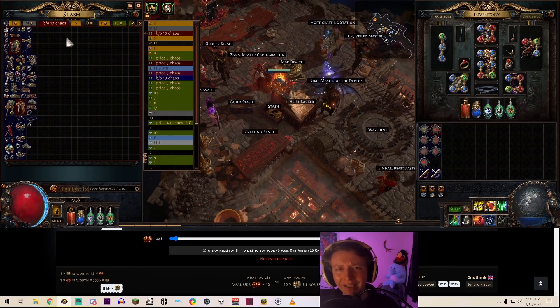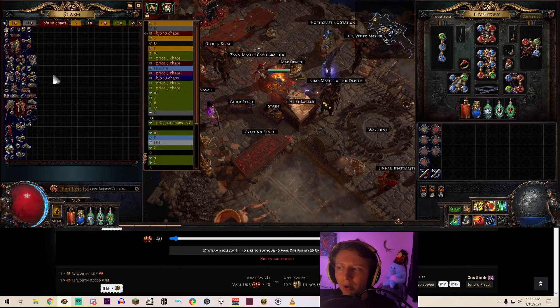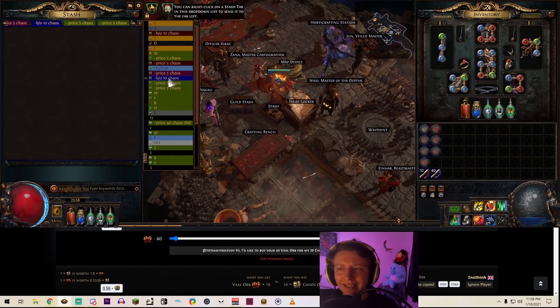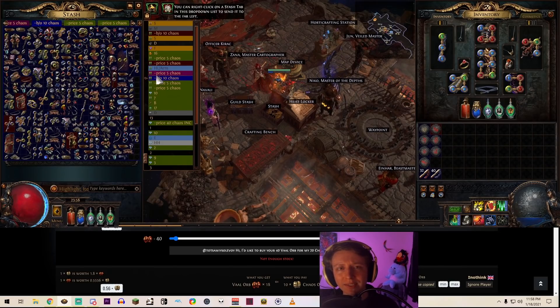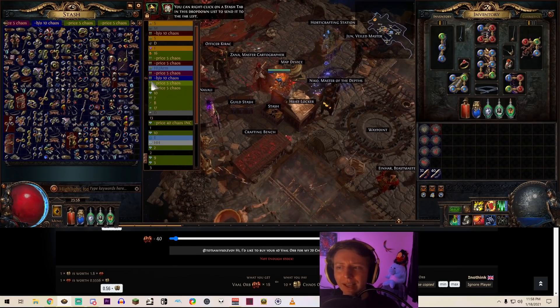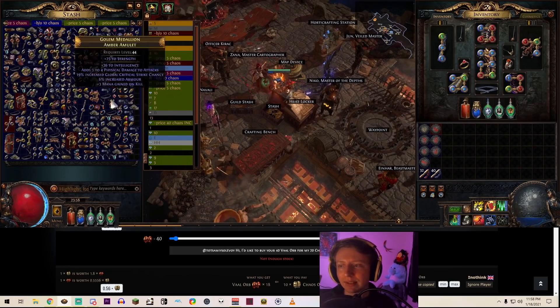Another big question I get while streaming is how I price items so quickly. What I've been doing since league start is filling tabs — starting at one chaos, then going to two, three, and now five chaos. I just sell a lot of stuff for small amounts of currency.